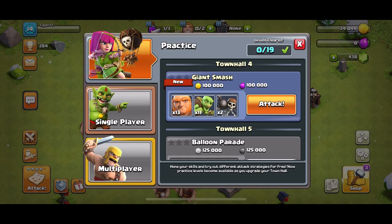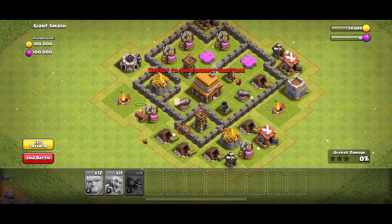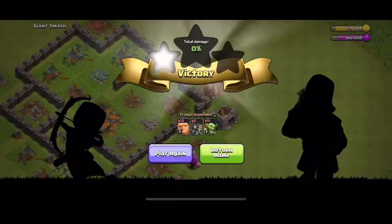Let's do our first practice match — shielded wall breakers, this is the easiest. That was really easy and it gave us a ton of loot.